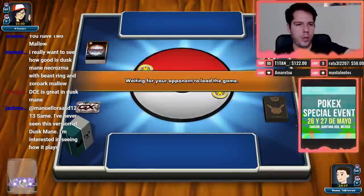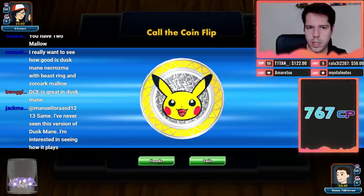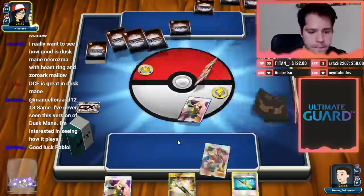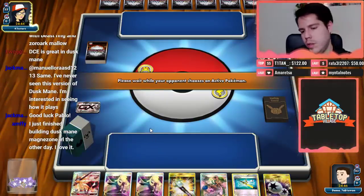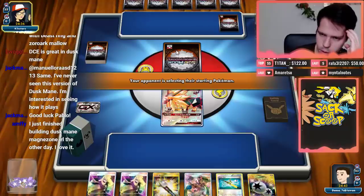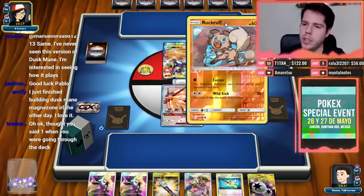We're up against Buzzwole — so Zorg/Dustmain versus Buzzwole. We're going second, so the DCE for Claw Slash pressure probably isn't viable in this particular match. We're not going to see a 60 HP basic from my opponent anytime soon, but it's not bad to start with this in order to have defense against Buzzwole GX.